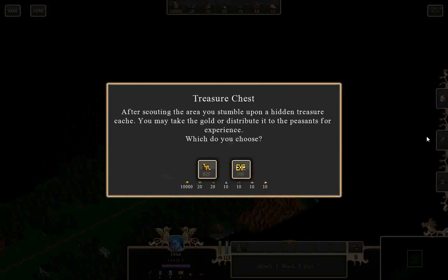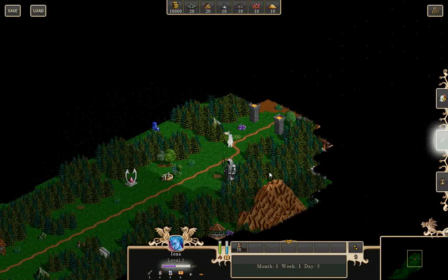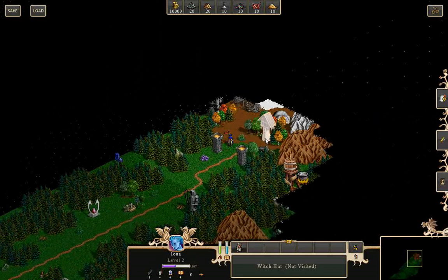The hotkeys for ending your turn are E, and continuing is spacebar. I gained a level — let's do increased experience. This button here is the next hero tab. As you have more heroes, you can cycle through them. It also cycles through your castles. Let's go to the witch's hut.